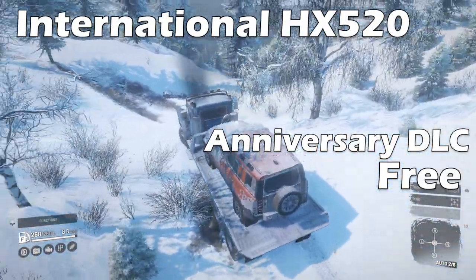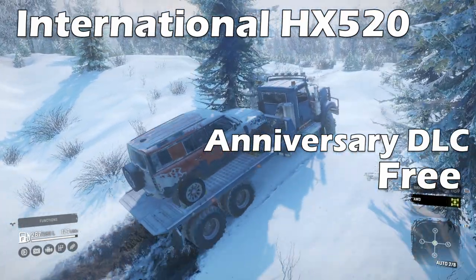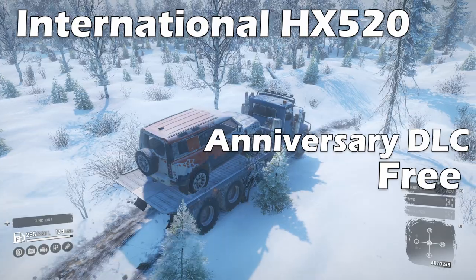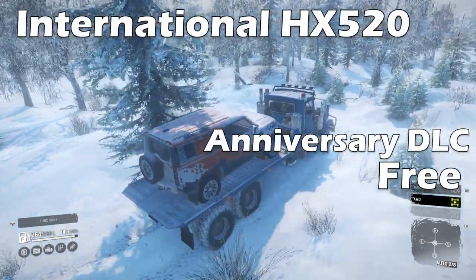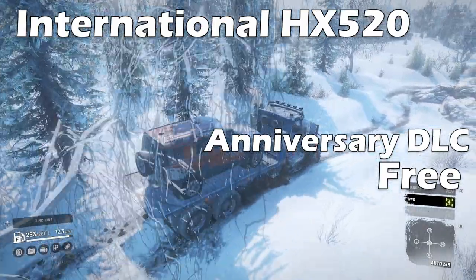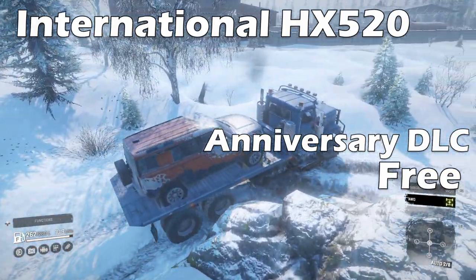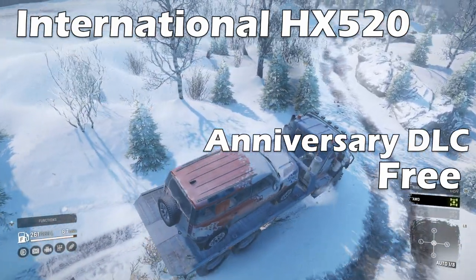Next is the International HX520 from the Anniversary DLC, and this truck is in the same category as the Brigadier — which is why I'm using the ramp towing platform. UOD2 tyres, less than 300 litres of fuel in the tank, and all-wheel drive and diff lock are on a toggle. Does that sound familiar? It's practically a cut-and-paste job again with the only difference being the truck's aesthetics. The wheelbase is huge, which increases the turning circle dramatically, and there are trucks that definitely overlap with this one.